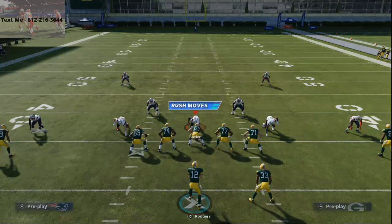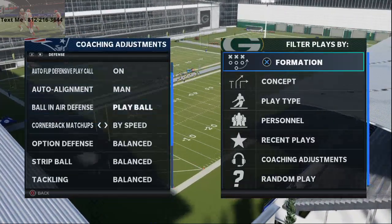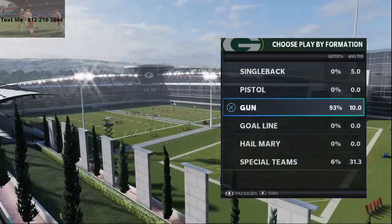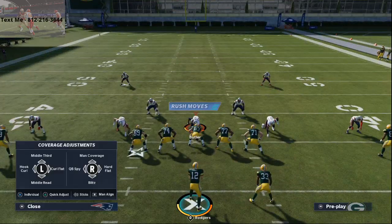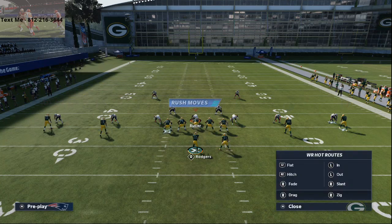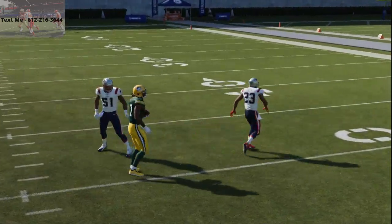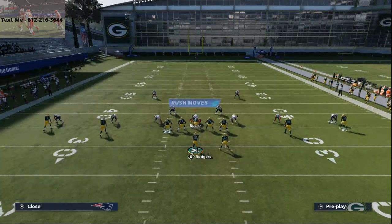It truly doesn't matter what they do — that route always beats man-to-man. Inside-breaking post patterns are the way you want to beat man coverage this year; you don't want to run outside-breaking patterns. You can user-catch that route, cut it off, get that inside leverage, click on, and swerve him underneath the ball. You'll be able to catch it every single time — it's literally a man-beating and zone-beating route.